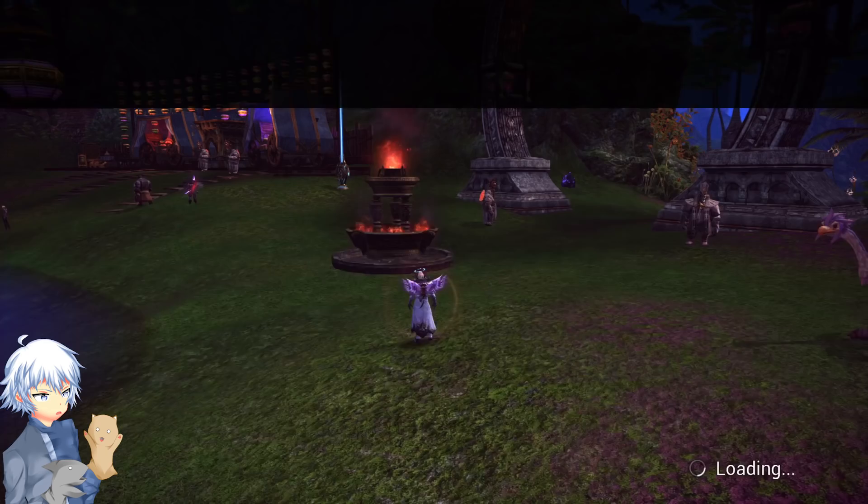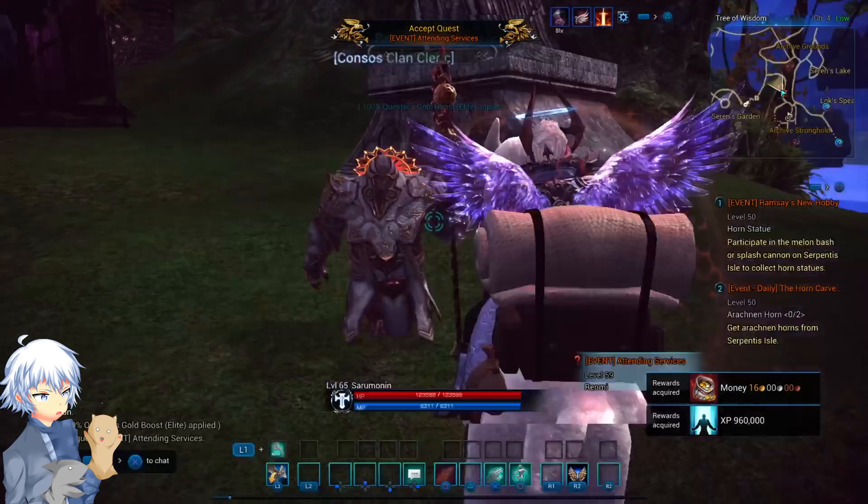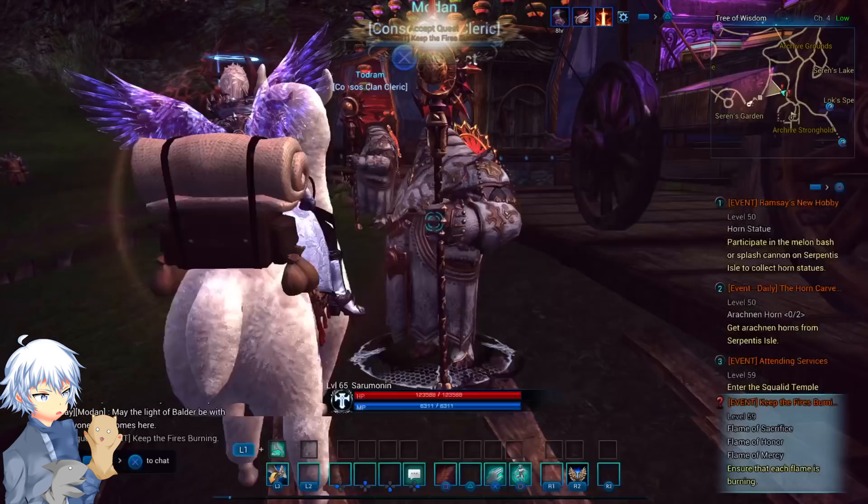Now, the Festival of the Sun events. Located by Bastion, you'll want to come here, talk to Renmi, and it'll start up the quest. The quests are simple, like starting up the flame sacrifices, using fireworks, or getting ice to make a drink. The quests change every day on both of these events, so don't get too used to them — make sure you're going ahead and making the rounds with these.